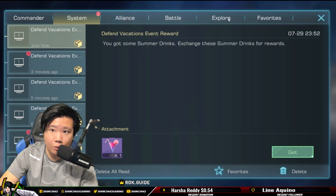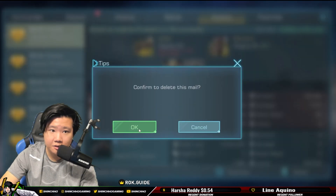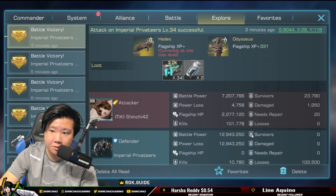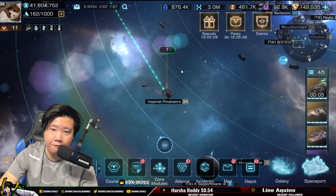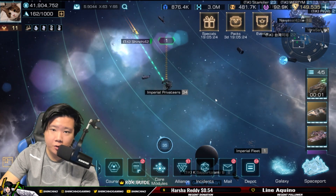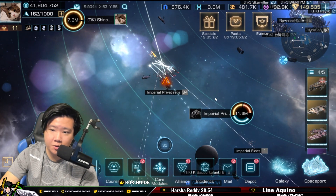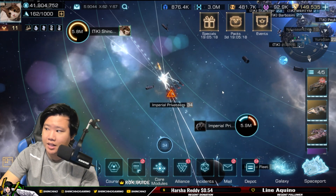Our base report to compare against is the one where we had no equipment at all. Now we're equipping four outfitting items and we're going to look at the report to see how much difference this makes.